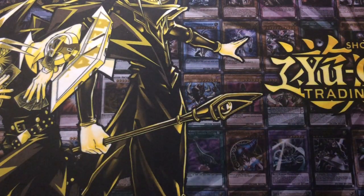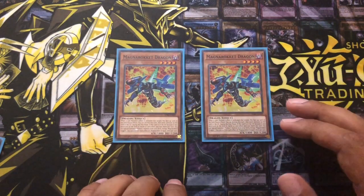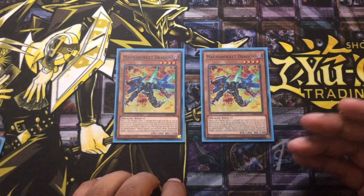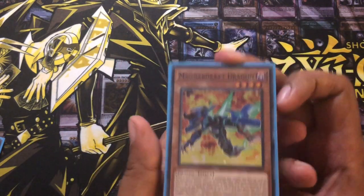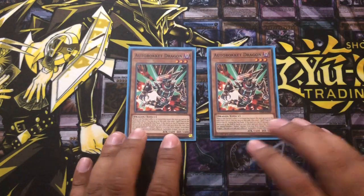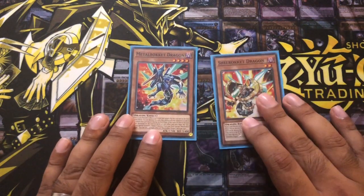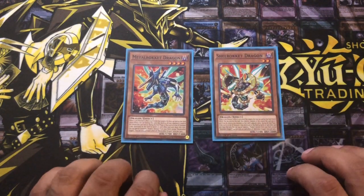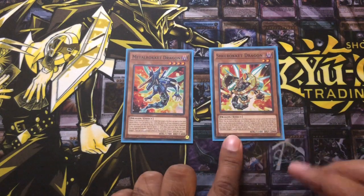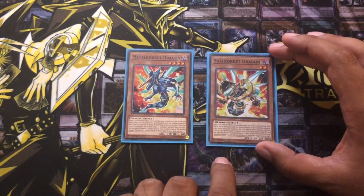Carrying on the deck profile with all of the Rokkets: next is Magnarokket Dragon, which we're playing two of. Nice link effect — when it's targeted it will destroy itself and you can destroy one monster on the field. Same as the other Rokkets: when destroyed by battle or by card effect and in the graveyard at the end phase, you can special summon out another Rokket. Then we have Autorokket Dragon — same thing except it destroys a spell or trap card on the field — playing two of those. Then one Metal Rokket and one Shell Rokket. Metal Rokket will destroy anything in its column, and Shell Rokket will destroy one monster in its column and if there are any monsters adjacent it will destroy those as well, making it a really good monster remover.